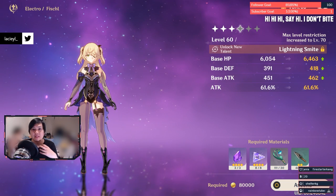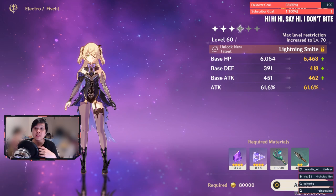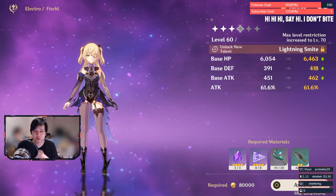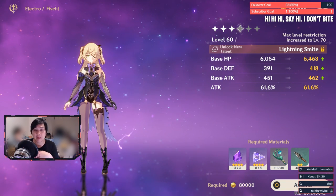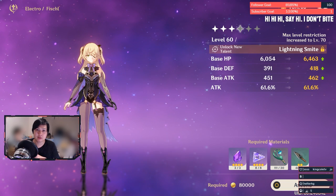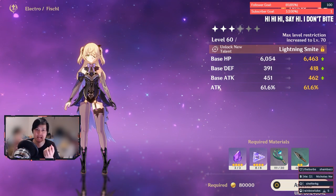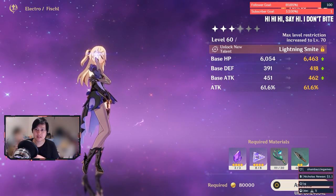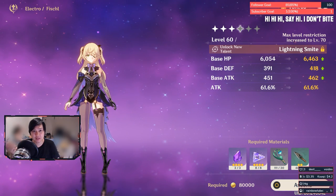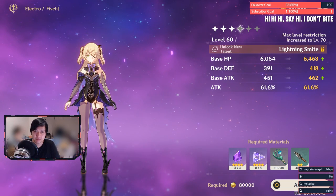Character ascensions allow you to break the maximum level cap so characters can increase their level cap. Each time you ascend you get additional stats and the ability to keep leveling. Remember that base stats including base attack are multiplied by your multipliers from gear — so the attack from a feather does not get multiplied by percentage attack, but base attack from your character and weapon does get multiplied by percent attack.